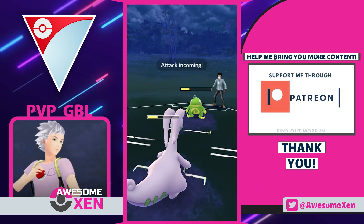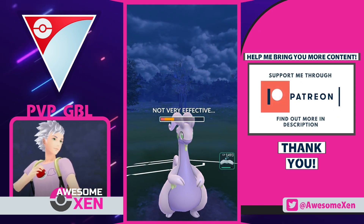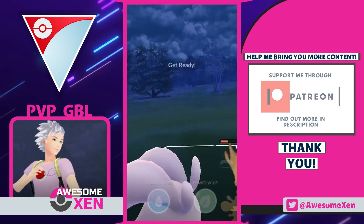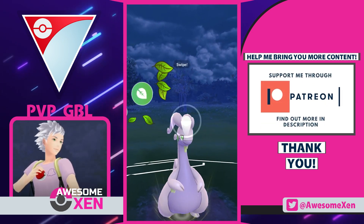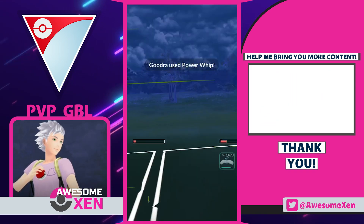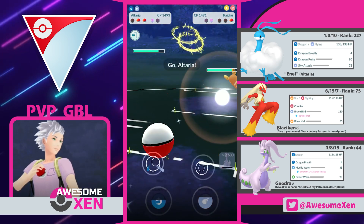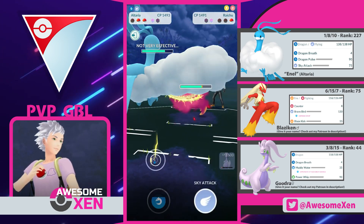We're almost up to a Power Whip! Damn it! But that should be available, we can take that! Hang in there! Now use your Power Whip! Goodra is so bulky! Let's see if they choose to give up another shield here. Yeah, they didn't — that was expected! Return! Go Altaria! Now you can easily handle their Raichu!